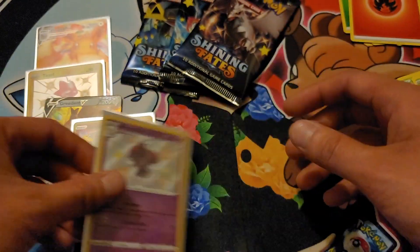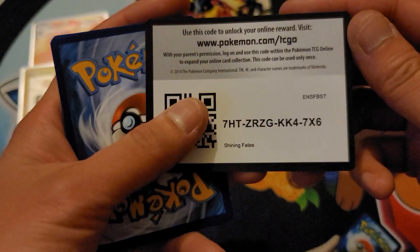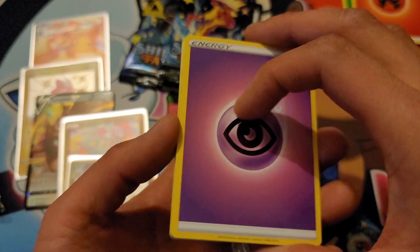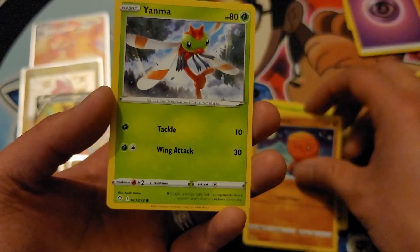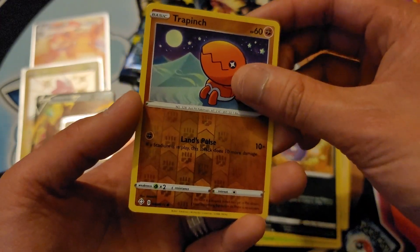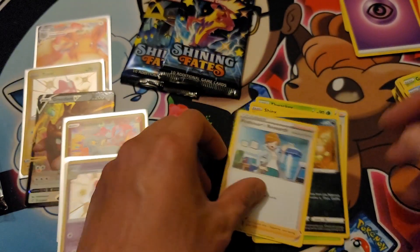We had one Elite Trainer box that gave us three full arts. Elite Trainer box — where are the full arts? Imagine this one didn't give us any full arts, but it did give us an amazing rare, so that's pretty cool nonetheless. Ball Guy, Team Yell, Thwackey, Shinx, Grookey, Trapinch, Yanma, Koffing, reverse holo Trapinch, and a Professor's Research regular rare.